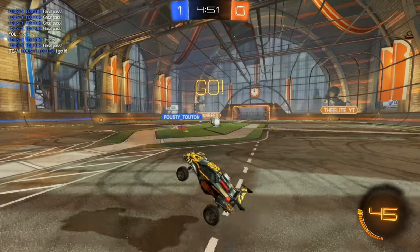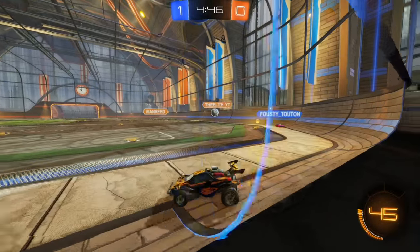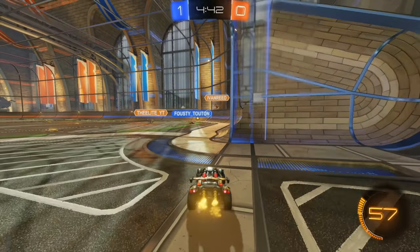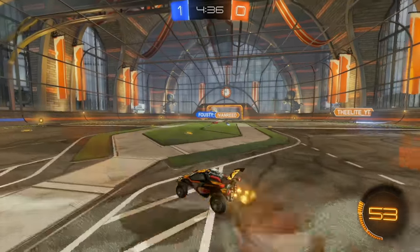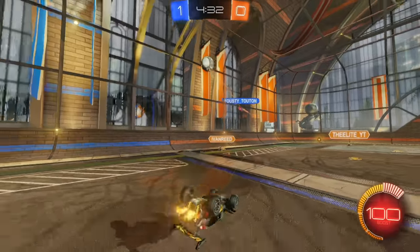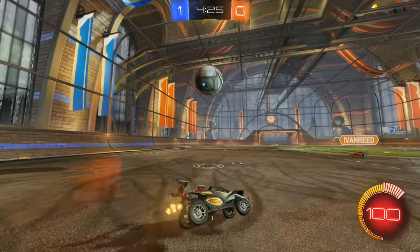I'm just going to flip in the middle here and watch where the ball goes. I see it goes up and that guy's coming for the ball. My teammate might need that boost, so I'm going to leave it for him. Nice touch in the corner. Now we're going to wait for that guy in the corner to make a touch — he does make a miss. Pop it forward. You want to make sure you drive underneath the ball and boost to it to grab the ball and then pop it up.